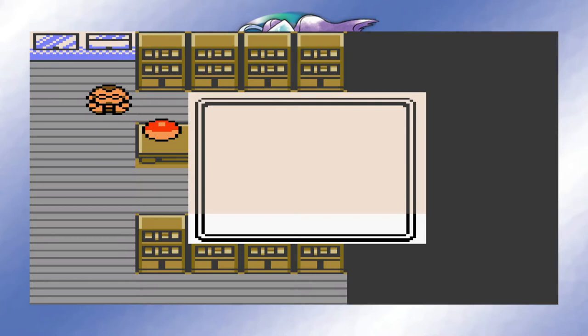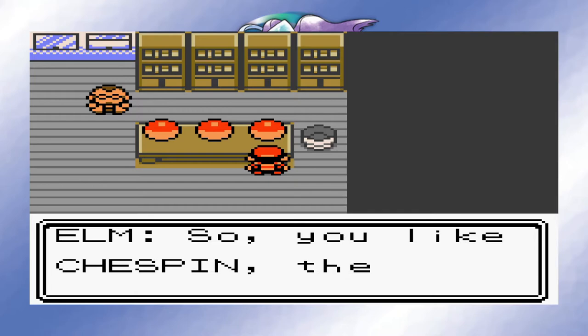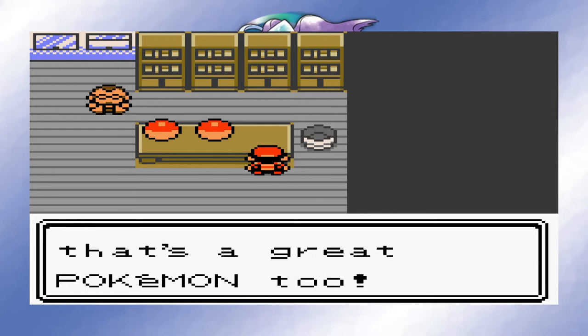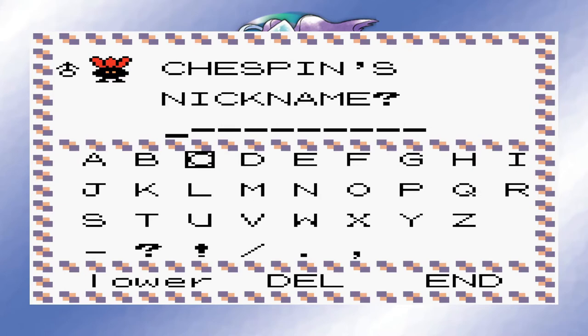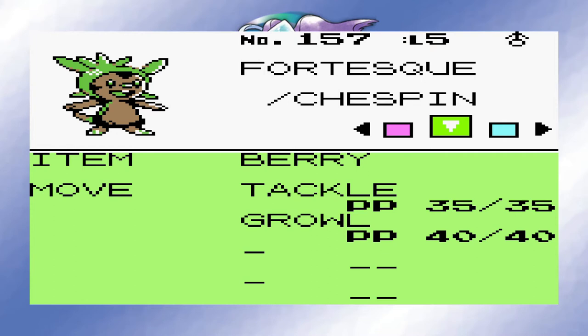Most people who have played through Johto will tell you that the Grass type starter is the least optimal for a Johto playthrough, since it doesn't have that many good type matchups against the Gyms and the Elite Four. However, I decided to go with Chespin anyway, since not only is it my favourite Kalos starter, but unlike Meganium, it actually gains a secondary typing for its final evolution, which will come in handy. I named my little chestnut Fortescue — see if you can guess the naming scheme for this team. I love seeing all of these later generation Pokemon in the Gen 2 art style. Gen 2 is my favourite generation aesthetically, so this is a real treat for my eyes.